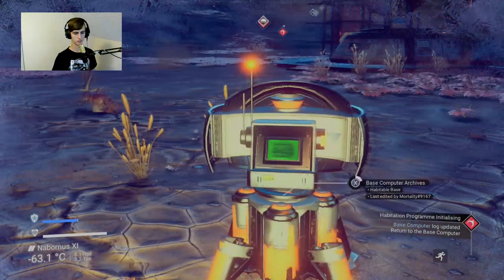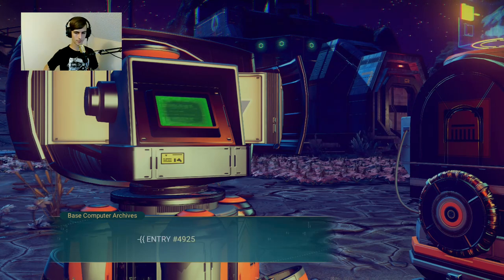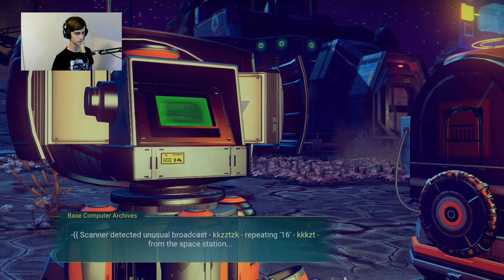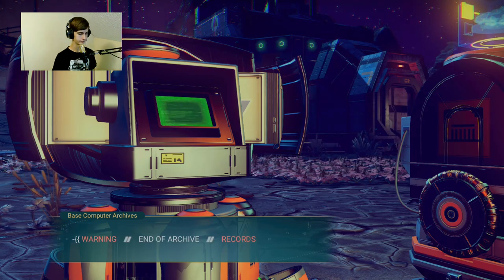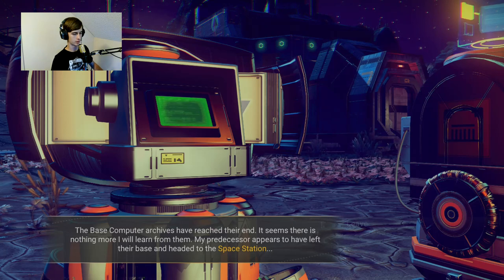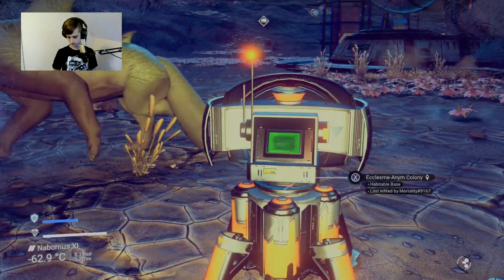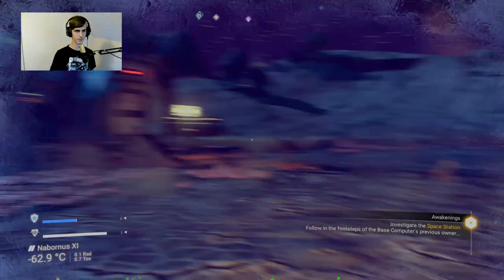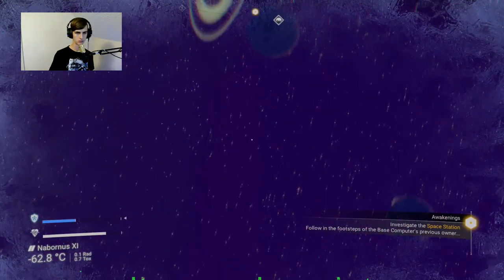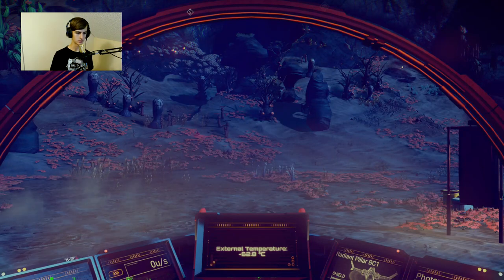Base computer - tell me, what is your knowledge? Accessing log from previous user. Additional archives are covered. Entry number follows. Scanner detected unusual broadcasts, repeating 16 from the space station. Warning - end of archive, records interrupted. Base computer archives have reached their end. It seems there is nothing more I will learn from them - my predecessor appears to have left their base and headed to the space station. I keep thinking my phone is going off. Investigate the space station!